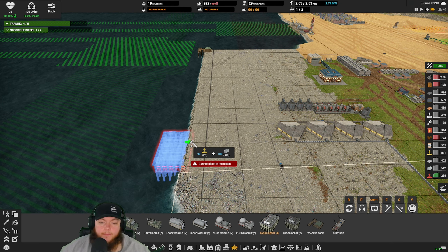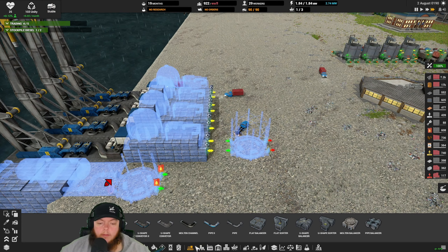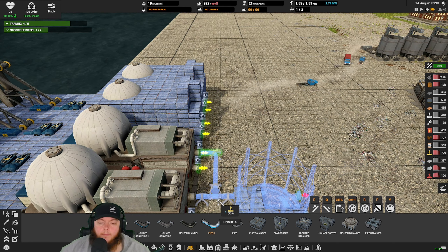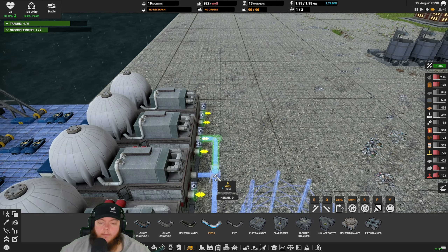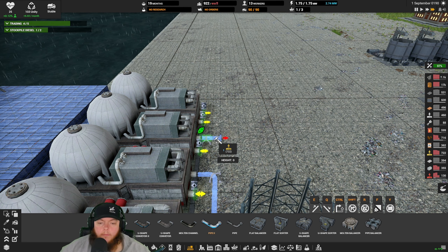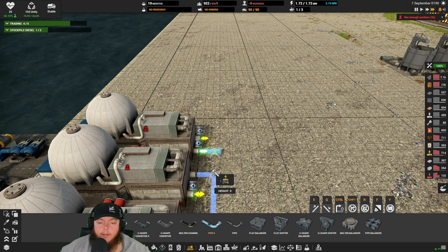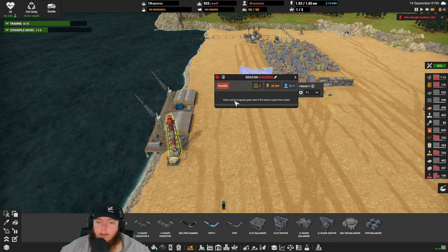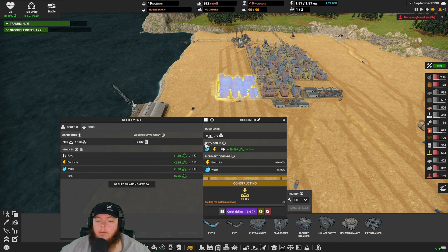I have my map set to like three times speed right now - that's why trucks are zooming. Sometimes you just need to crank things up and let stuff happen. You can see a lot of red numbers over here, we need to make those green - or gray actually. Green is good but gray is nice and stable as well. They are using that belt already, which is pretty cool - that should help our copper out a lot. The reason I put that storage here is because this is going to be our ramp down to our copper mine eventually.